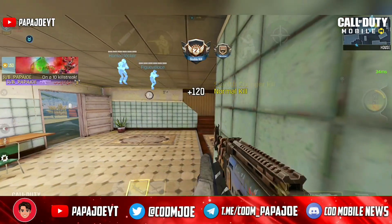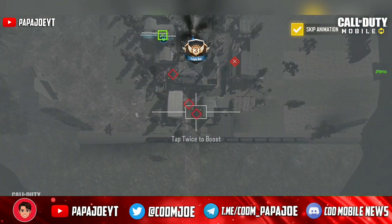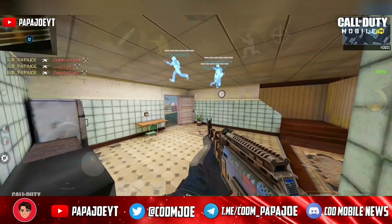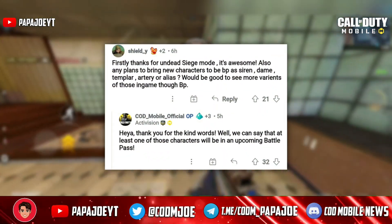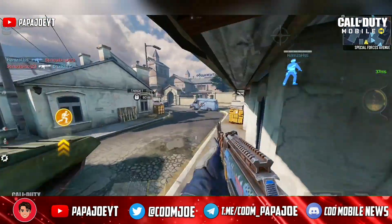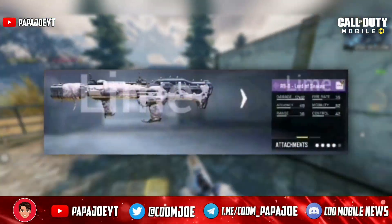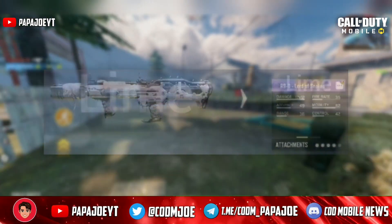Now that we've covered the legendary skins and some of the other things coming with Season 8, let's look at some of the rewards likely to come with the upcoming Battle Pass. After knowing from my last video that we can possibly expect an Artery character skin in the Season 8 Battle Pass, 5 epic weapon skins have now been discovered to be included in the new Battle Pass. First, we can probably look forward to an epic skin for the newly added shotgun called Lord of Snakes at level 50.